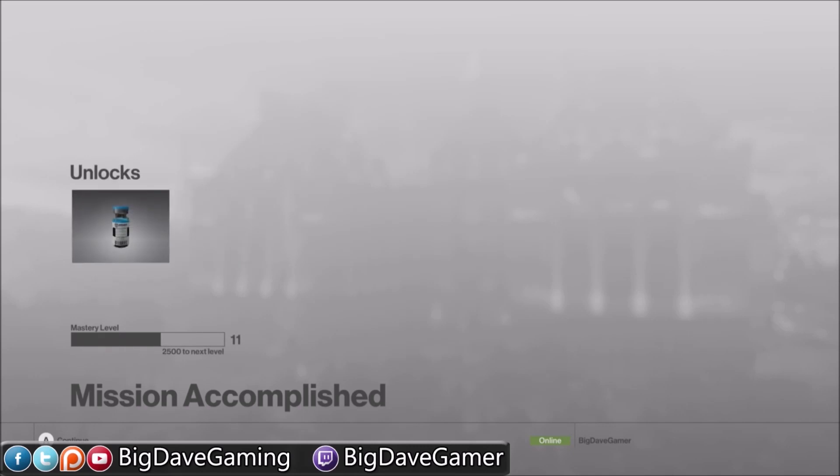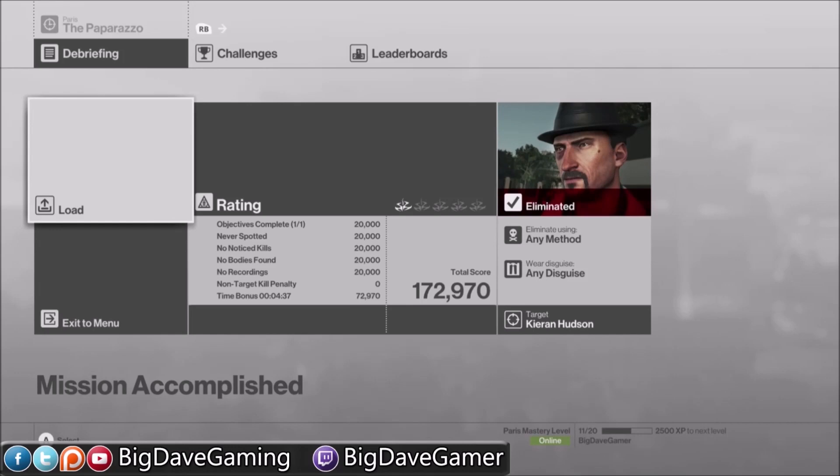There we go — Silent Assassin, suit only. A very, very simple method. It might take you a couple tries to get the timing just right, because you do need to run basically the entire way. It is a little bit tight on time to get up there, especially if you stop to shoot out the camera first instead of taking out the camera second, like I did. But it really shouldn't take you very long to get down this method, and you should have no trouble getting it.